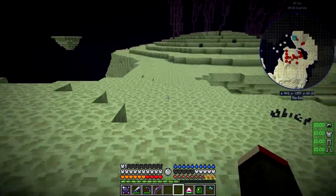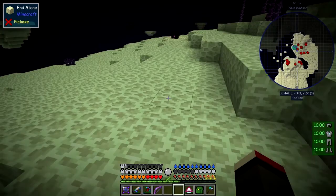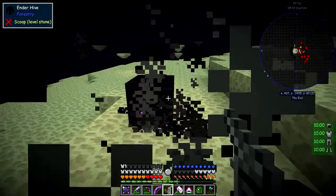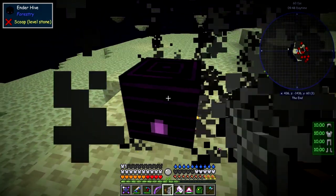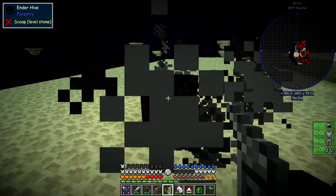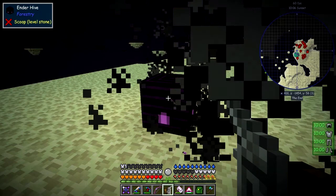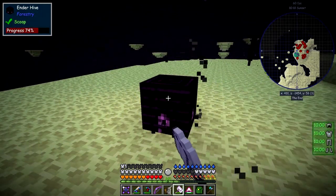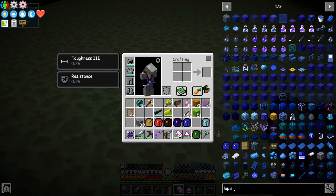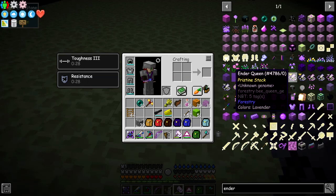I think there's a slime island over that way. I'm just wandering around looking for something. Here's another hive — let's pick this one up as well. Oh wow, look at that — I seem to have hit a horde of hives. This one's probably ready too, I think the bees are going back in. They're disappearing into the apiary backpack. Let's have a look at what we can do with the ender queen.